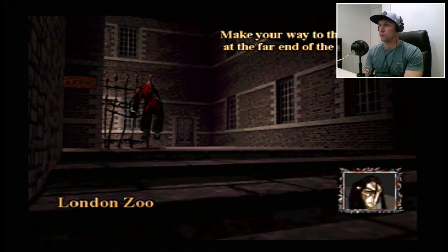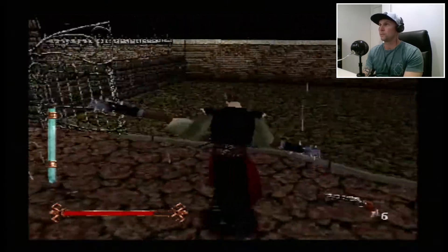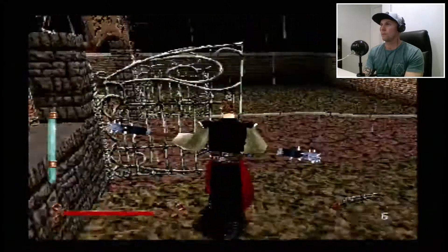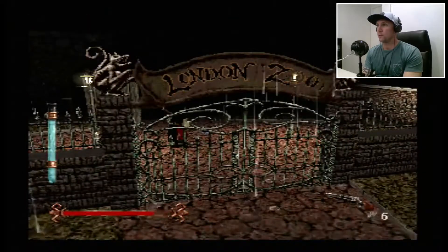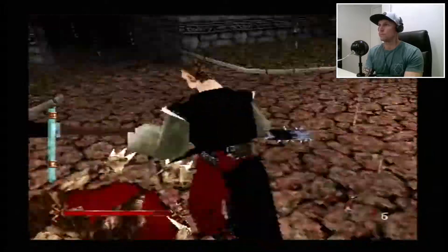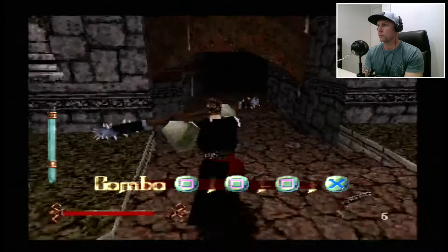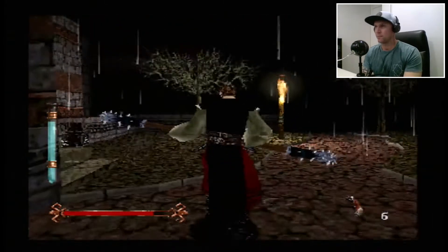Make your way to the museum at the far end of the zoo. This level was pretty good - it was storming, there's lots of lightning striking the ground and stuff. Good atmosphere. We are well and truly into the back half of the game now, not too much more to go. I'm going to try and play through this level without getting hit. Our first combo is triple square X - that's a particularly good one that will actually trip the enemies over, so we'll give that a go.